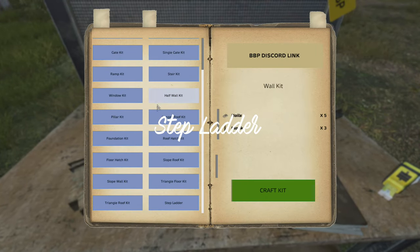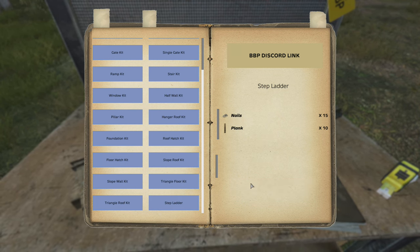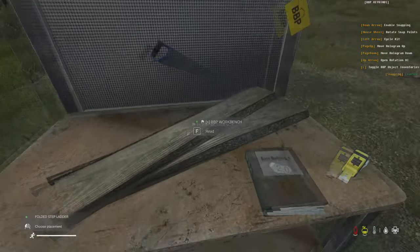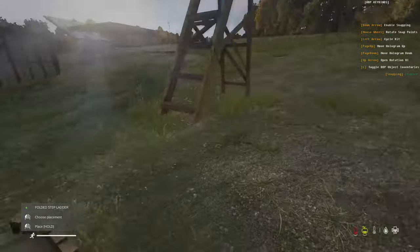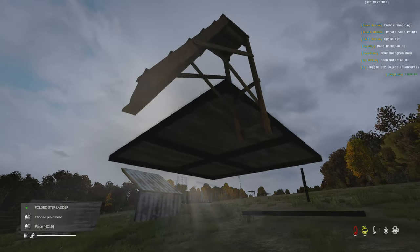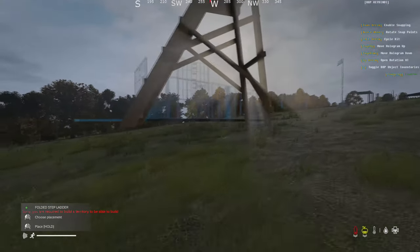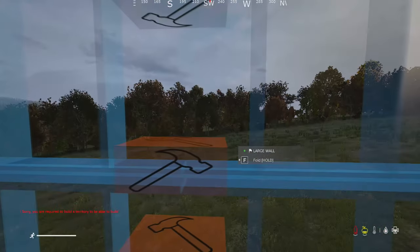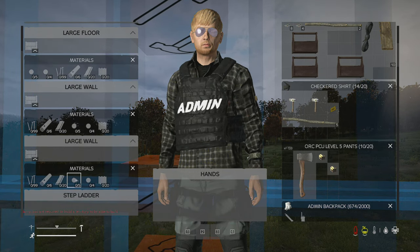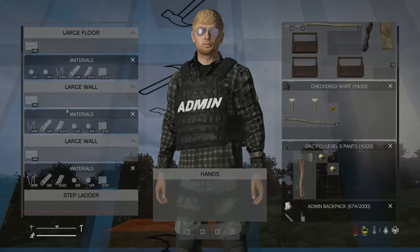There is also a stepladder you can craft from the workbench. It costs 15 nails and 10 planks. Once crafted it appears as a folded item on the floor — you then place it wherever you need. It's very useful for accessing walls you can't reach. For example, place it next to a wall you need to build higher up and you'll be able to access the wall UI from the ladder, letting you build walls above your head easily.